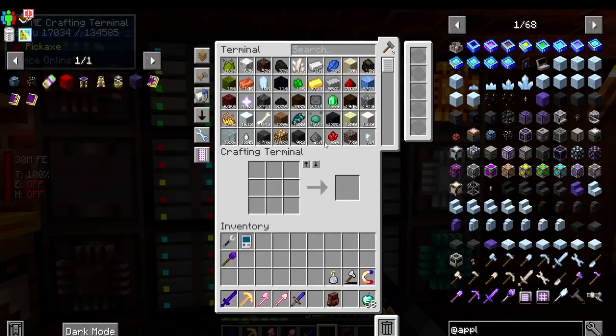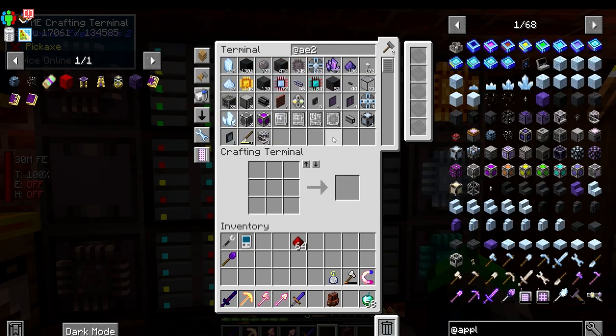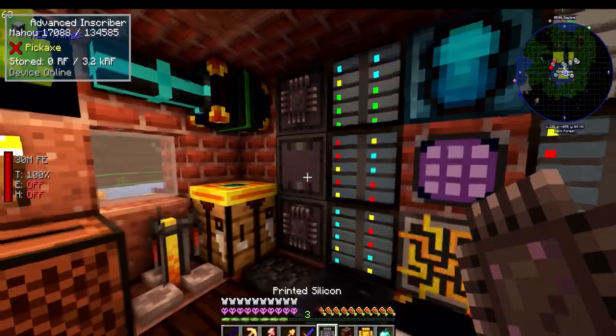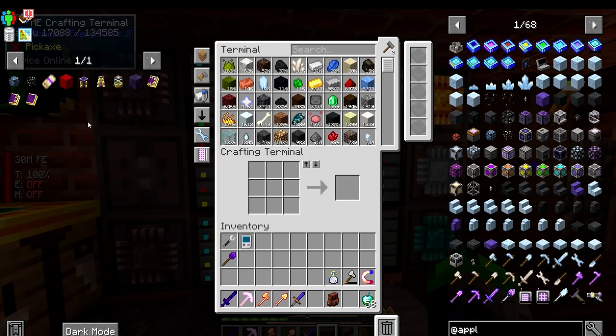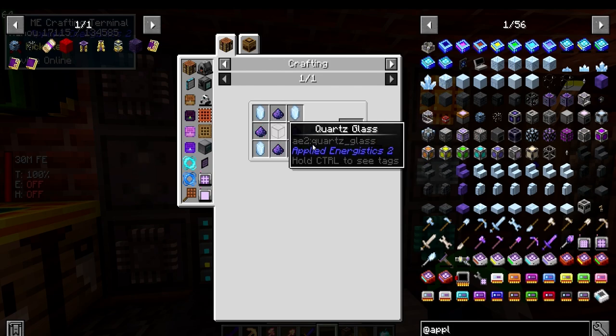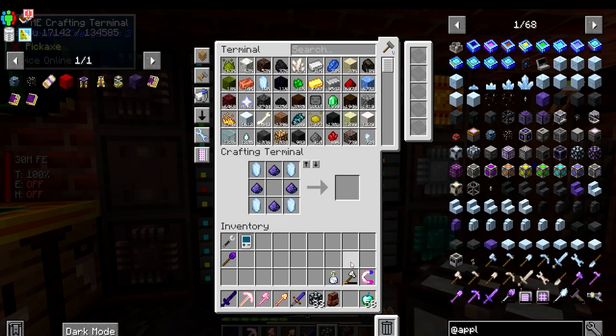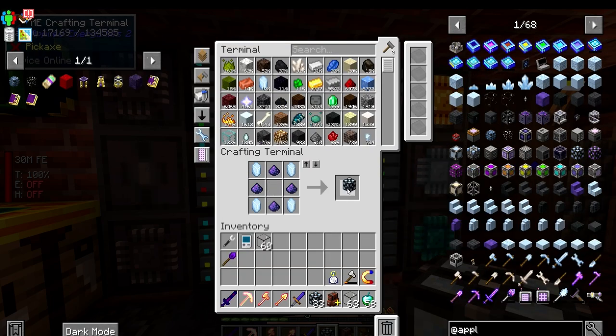We've got more than what we need, so these guys are going to be processing. We need a total of two rings and each of these requires four, so we're going to need quite a few - 33, that's a pretty good amount. Maybe make a full stack of these.